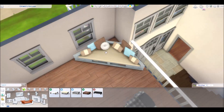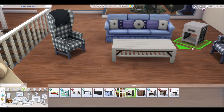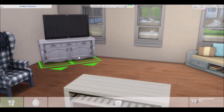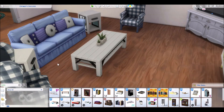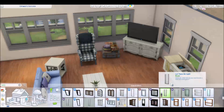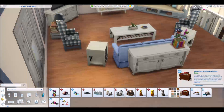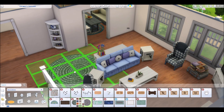I wanted to stay true to my original split level builds by not using custom content. The only custom content in this entire build is the garage door, because the garage doors in the base game that aren't custom content are just not pleasant — they're not meant to be actual garage doors, they're like a mural thing. I know a lot of people make garage doors out of paint and windows, but I just wanted it to look more realistic, so I figured I could have one piece of CC in there and it'd be totally fine.